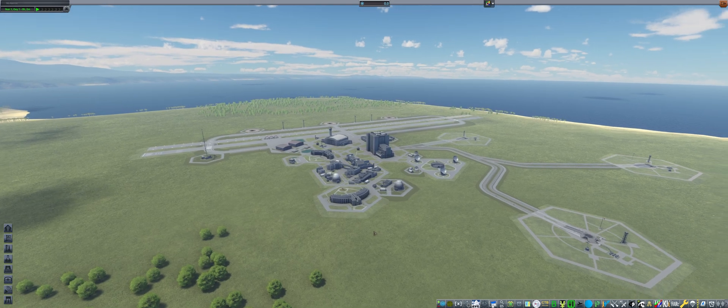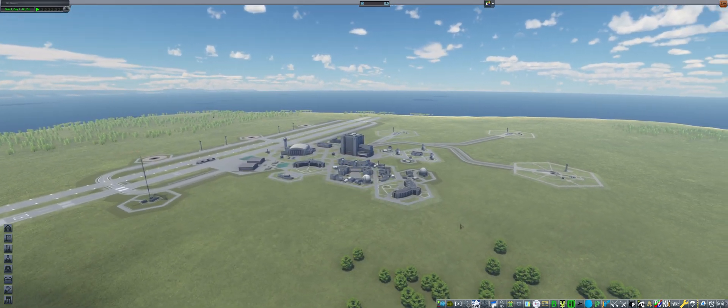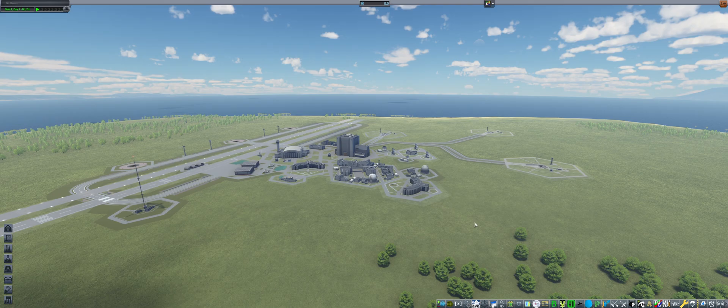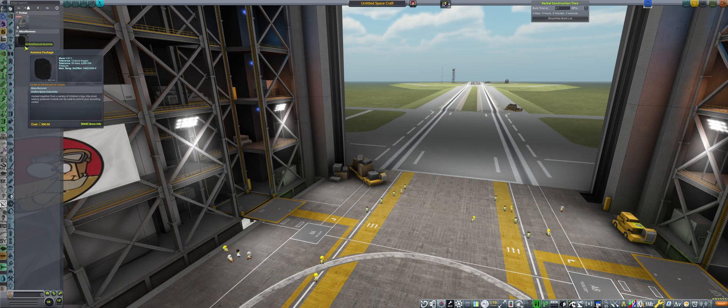We begin by introducing the first new mod, KSC Enhanced. As you can tell, we have two runways and multiple hangars. I just thought this mod looks cool. And we have obviously Environmental Visual Enhancements, Scatterer, volumetric clouds and many others.